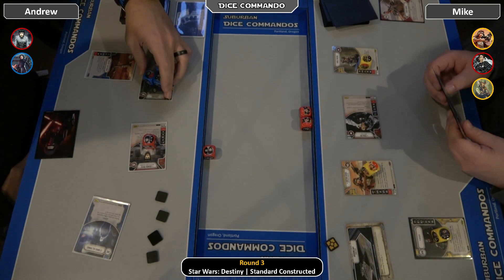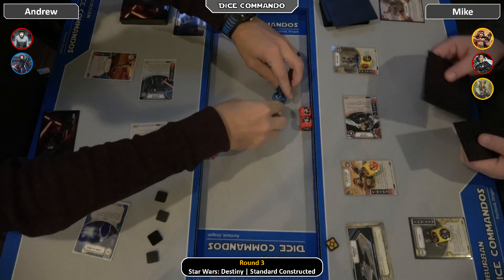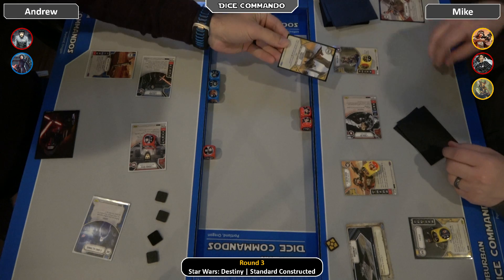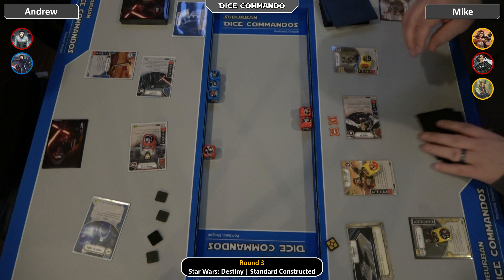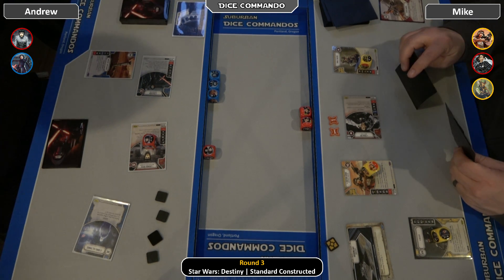Kylo comes in. Andrew probably calls yellow — drew yellow, yep, called yellow. Two into Sienna. Generally the Price decks are predominantly yellow, so it makes sense to call that.